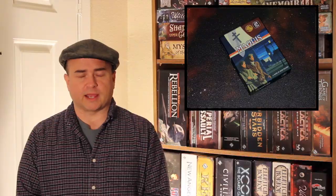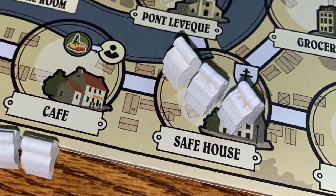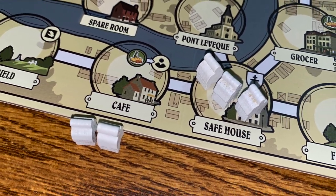The first thing you do is randomly select two missions from the mission deck and put those missions at the top of the board. Some missions will be locations adjacent to a road at the top of the board. Next, you place three resistance fighters in the safe house, with two of them just off the board at the cafe.